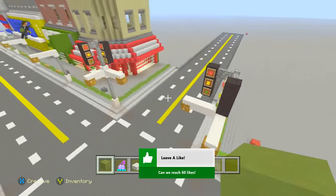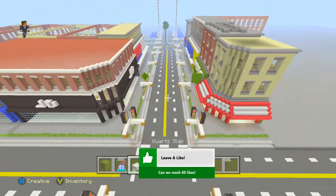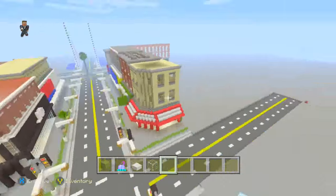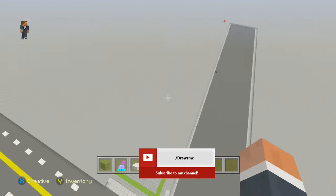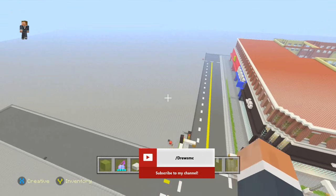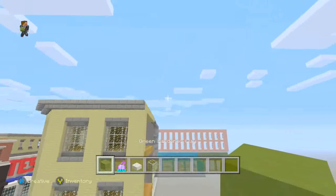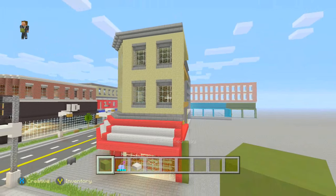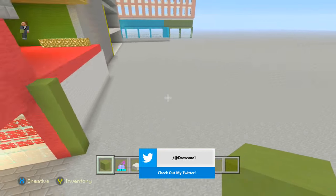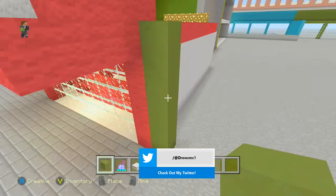Quick heads up on the next episode — I'm probably going to build some row houses here over the next couple of episodes. I'm just planning the perfect design. I'm also going to build a park somewhere on the next episode, just to give you guys a heads up so you know we're going to be working on other stuff too.